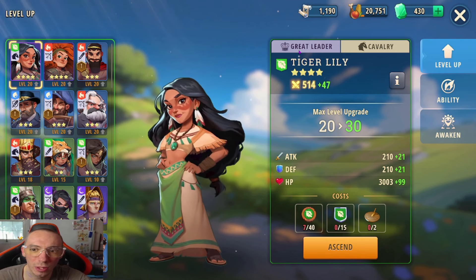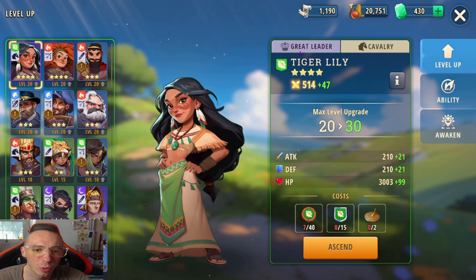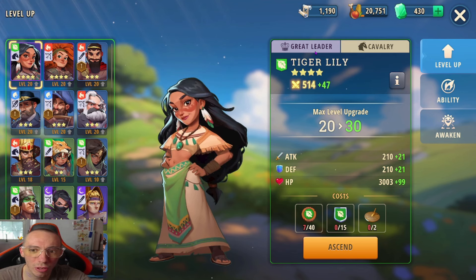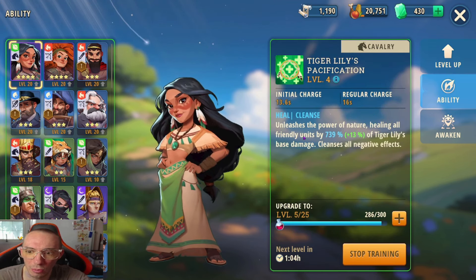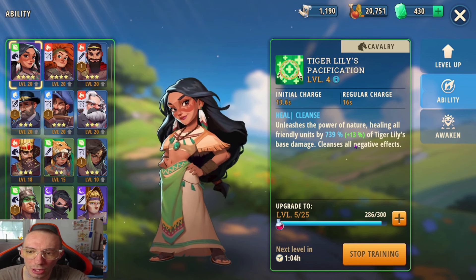Anytime you see a hero with the Great Leader class, this means they're going to be a supporting character. Usually Great Leaders are healers — if we take a look at Tiger Lily's ability, we can see that she heals all friendly units.